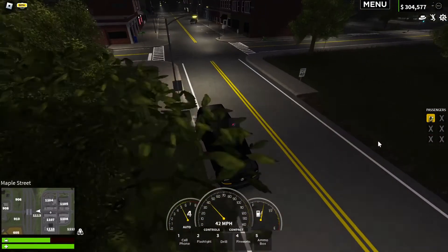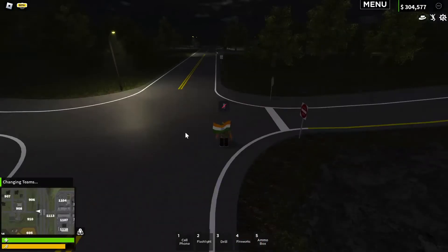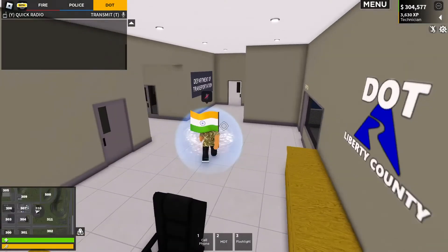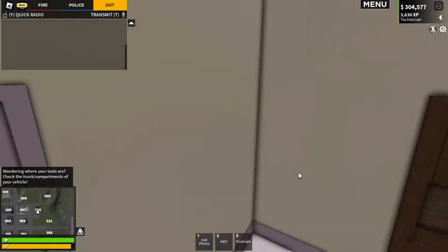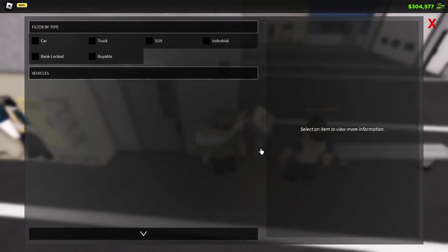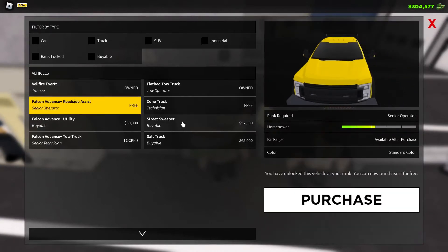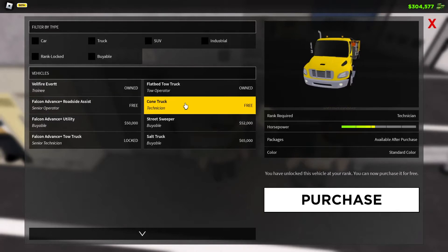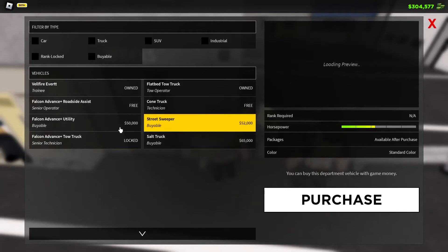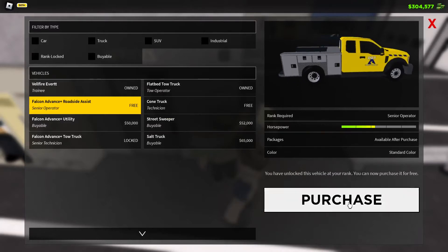The other thing I wanted to show you was on the DOT team — there was a new truck or something. So we're here on the DOT team. They revamped what this place looks like, I think that might be from an older update. Let's see — I think it's the Roadside Assist. I already have the cone truck. There's the advance tow truck, salt truck, street sweeper, and advance — but I think this roadside assist is new. Senior operator.